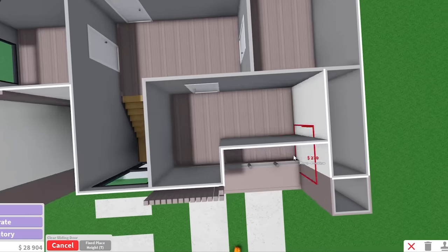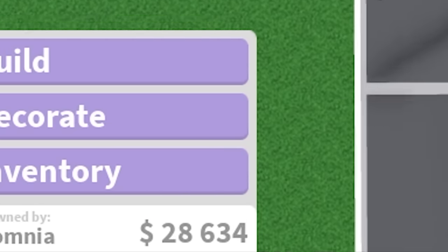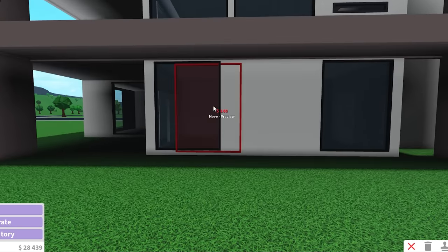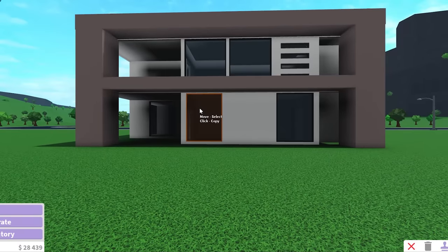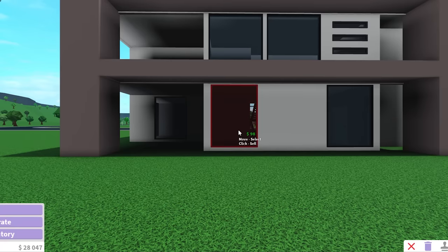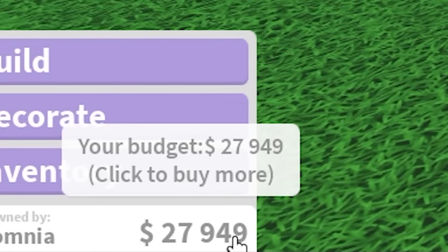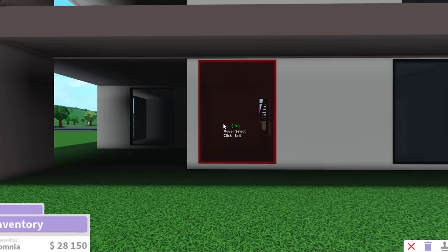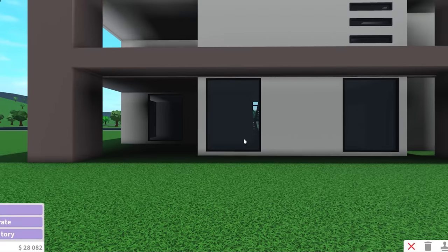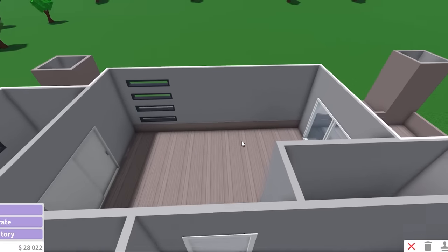We need another sliding door. We're totally fine — totally not on a budget that's slowly running out. This window is only 95 bucks to place. The problem is I already placed these 140 windows, and if I delete them I don't really get any money back. What's happening to my budget? I press delete and then I press undo and it removes money — I'm so confused. I'm deleting it, I don't get any money, and when I undo I lose money. How does that make any sense?